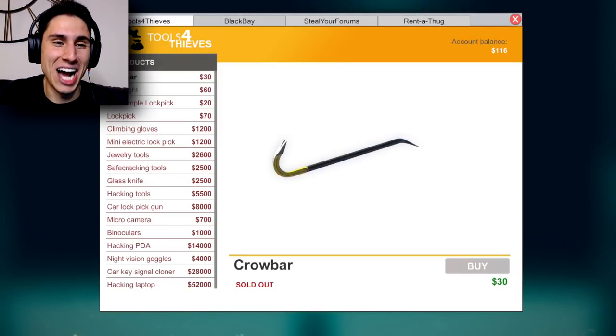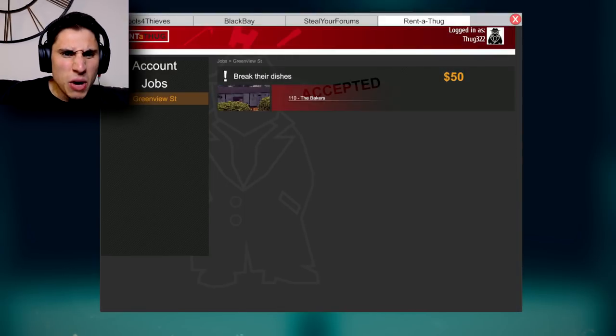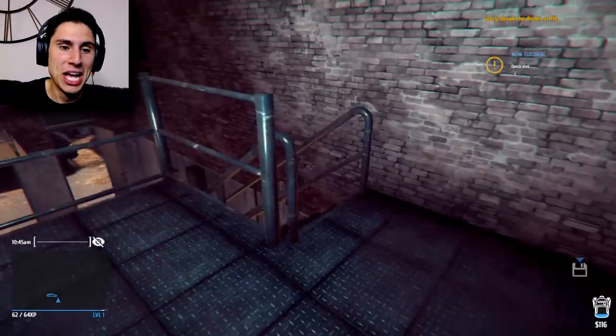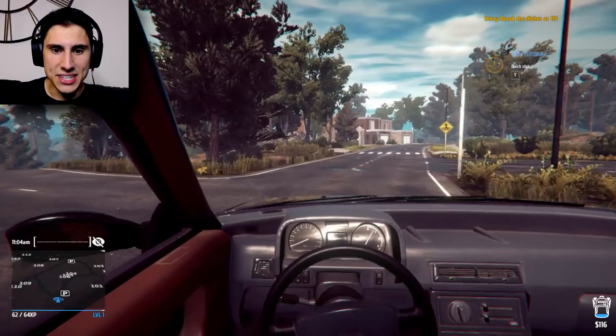You've got toolsforthieves.com, you've got blackbay.com which is like an eBay where you can sell things online to criminals, you've got steal your forums, and then you've got rent a thug. So we have to break dishes at 110 - we're going to the baker's house. Let's go down to our car and go to 110 Green View Avenue.